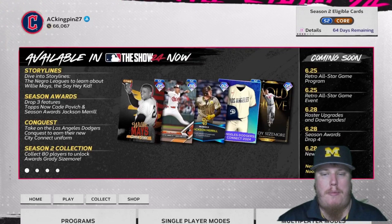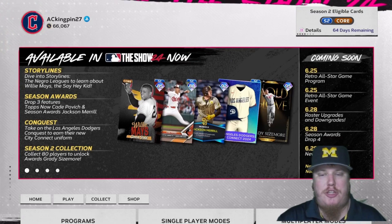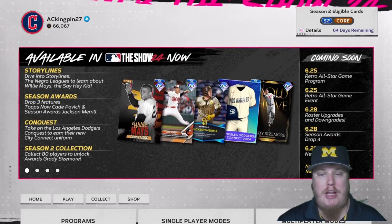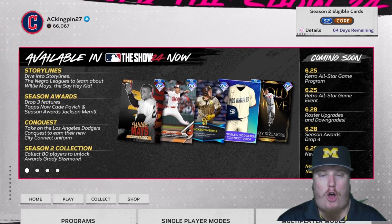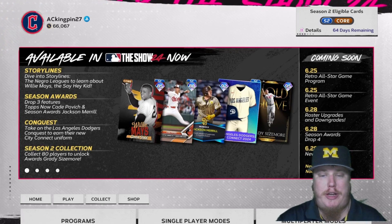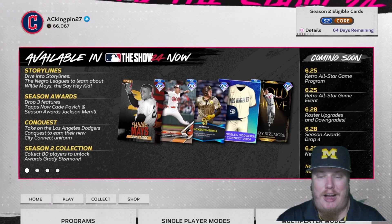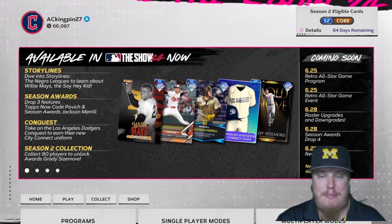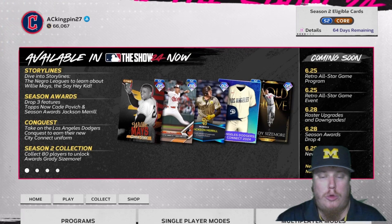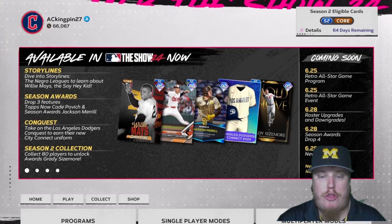Welcome in everyone, and welcome back to the channel. I'm AC Kingpin 27 with you today in MLB The Show 24, because we've got a brand new program. The Retro All-Star Game program is here — an opportunity to earn some Retro All-Star Series cards. A couple of them are in the program; we've got some moments and submissions to knock out. We'll show you the player cards, their attributes, and walk through what you need to do to get these guys on your squad.